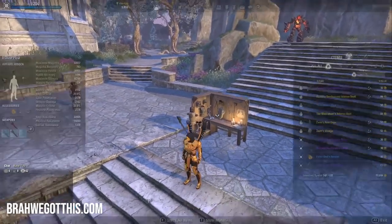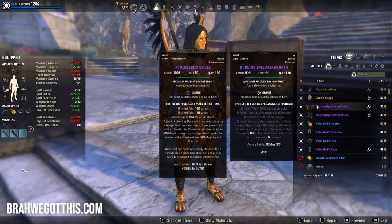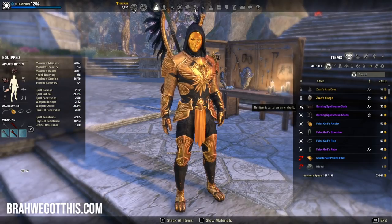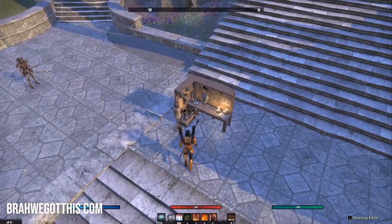Another neat thing about this system is that in the base UI, it will show items in your inventory that are part of an armory build. You'll see a sword and shield icon on those items — so for example, my Burning Spellweave Sash shows that icon, telling me it's part of an armory build and I should not deconstruct it. That's a really cool quality of life feature.